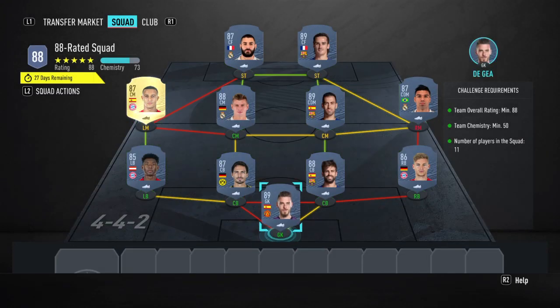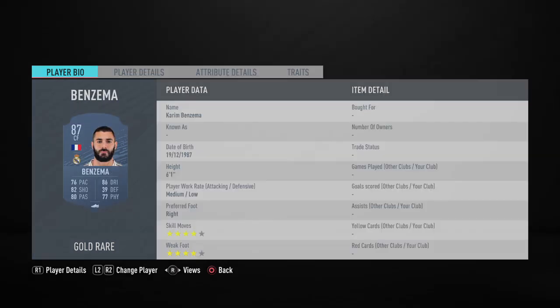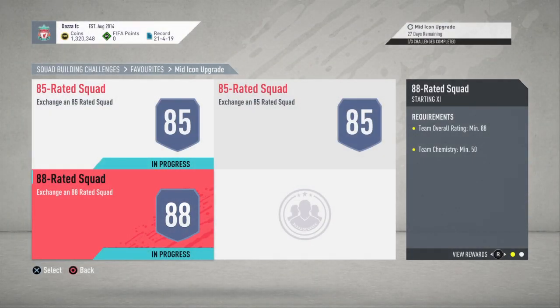And then the 88-rated squad to complete this. So we've got in net David De Gea, Kimmich, Piquet, Hummels, Alaba, Casemiro, Sergio Busquets, Kroos, Thiago, Griezmann and Benzema to complete this SBC for a mid icon SBC pack.